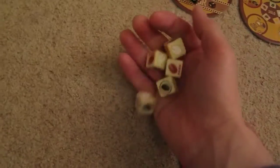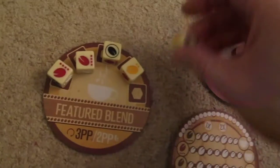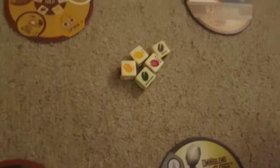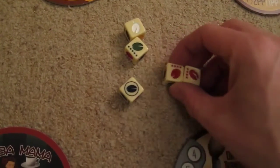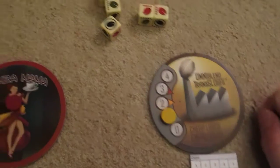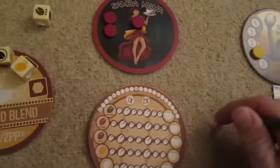I take the five dice and give them a roll. I've got two reds — I may as well take that for a feature decaf feature blend. Over to Omniblend — they roll their five. They have two reds as well but nothing else and no re-rolls, so they get nothing, and go up by one on their re-roll track. I will degrade my blend and get two points for that.